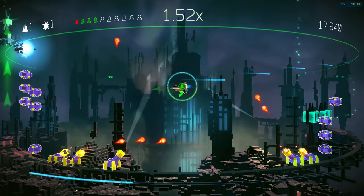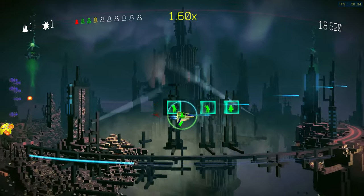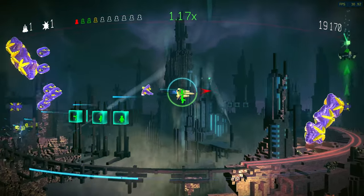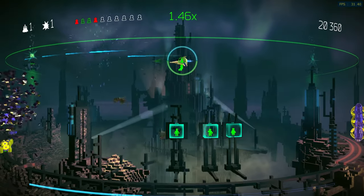There were several shoot-em-ups on the PS3, but ReSogen was published by Sony. You have complete control in this game and can fly in all directions. The main aim is to rescue or protect humans who are trapped in square voxels, but you also need to defend yourself from enemy fire.